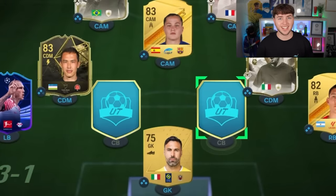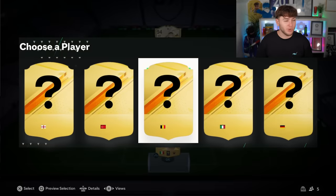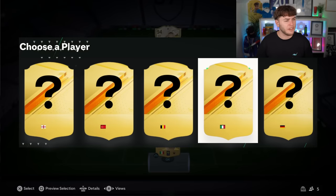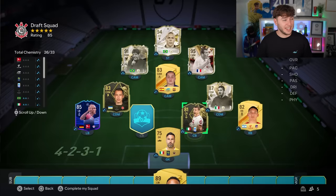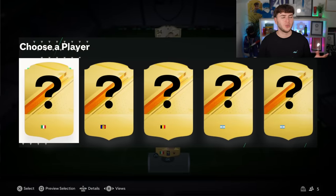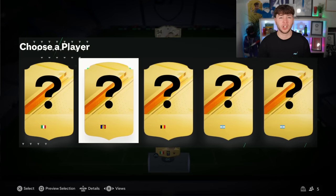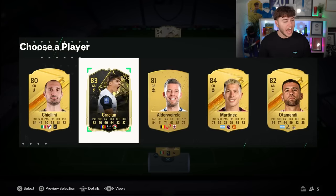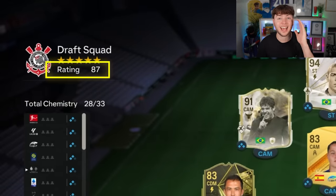Moving on to the center back — we need a good card. Can we get a center back icon? No we can't. The Turkish, Belgian, and Italian options don't look great. I'm going for the Italian. It's trash — they're all trash, to be honest. We're up to an 85-rated team. Moving on to the last center back — none of these are good. I don't know what this flag is. This is trash, but our chemistry is actually really good, and our team rating is 87.